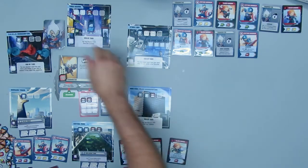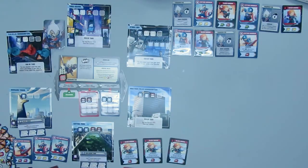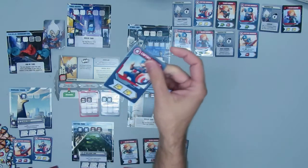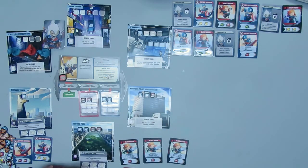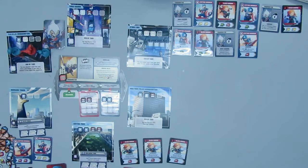I'll use that one attack to take out that thug — it should have gone on the mission card instead of in the discard. Shield Headquarters location effect: you may discard one card from your hand to the bottom of your deck to remove one crisis token from anywhere. Which is what I did with Captain America.